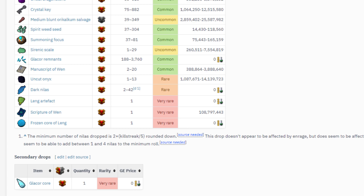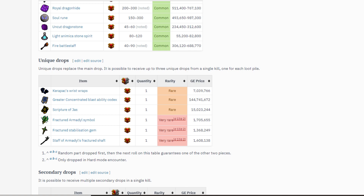In addition to this loot, the drop chance of the Frozen Core of Leng and the Glacor Core is 1 in 600, and the drop rate does not increase with rage while at Arch-Glacor hard mode. Meanwhile, the Fractured Armadyl Symbol, Fractured Stabilization Gem, and Staff of Armadyl's Fractured Shaft drop rates are 1 in 550. There are also 3 loot piles, with the value of one piece of the T95 staff being roughly 2.2 million coins.